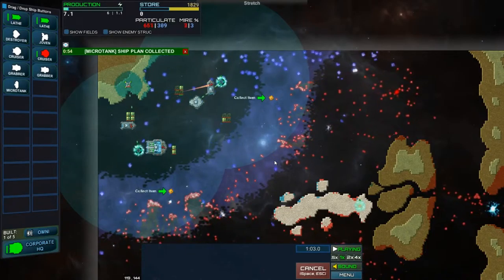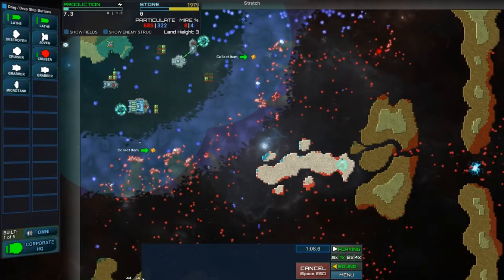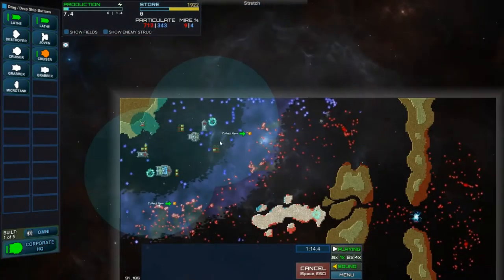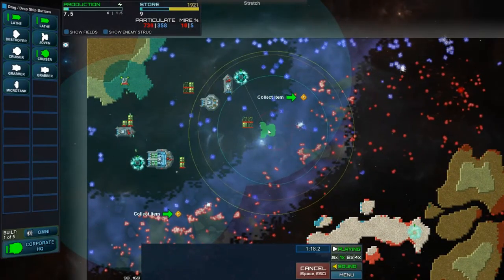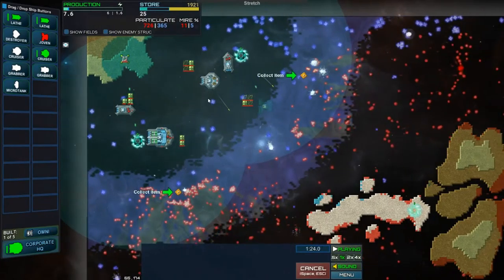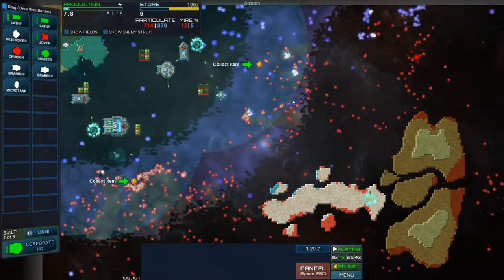Hey guys, what is going on? Bleecker here, and welcome to another Indie Game Time! Today we are taking a look at Particle Fleet Emergence, an indie game from the mighty Knuckle Cracker. You might know Knuckle Cracker from the Creeper World franchise — Creeper World 1, 2, and Creeper World 3 Arc Eternal. Phenomenal games, and I love them. This one just came onto my radar and I thought it looked pretty good.